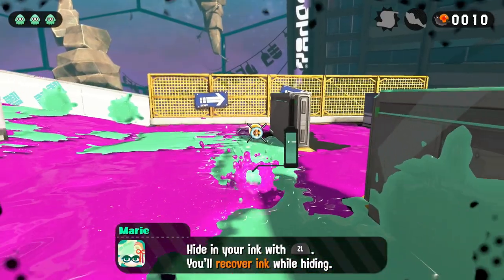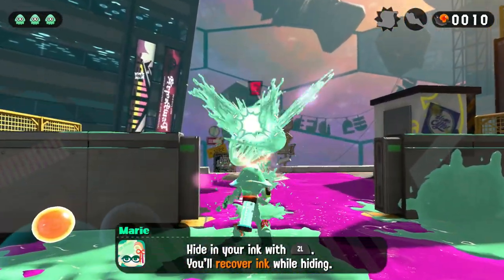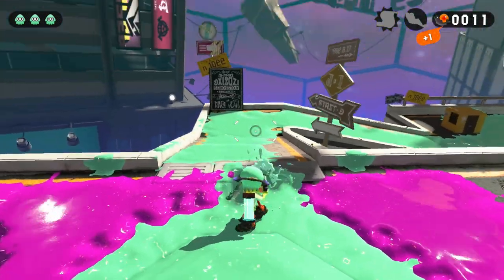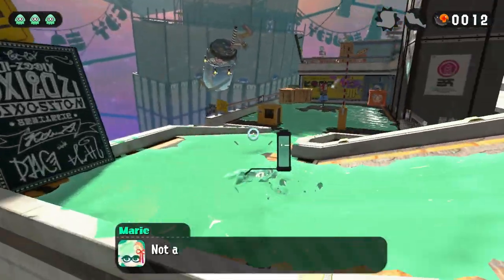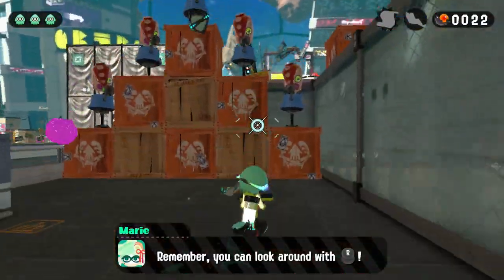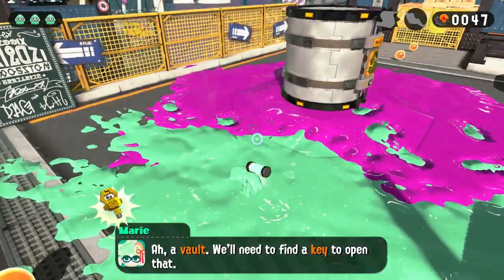I found my first enemy, one of those octoboys. I greeted him with ink to the face, and he turned into an onion ring. I jumped through the ring and got an orange ball — if this game's anything like the first one, I know I'll need them for upgrades. I killed another guy, flew up to the second floor, found the Great Pyramid of Octopus, and toppled it.